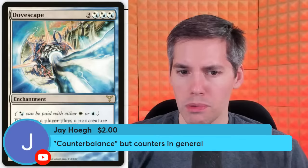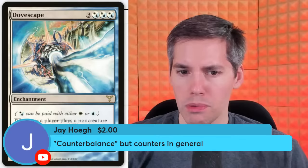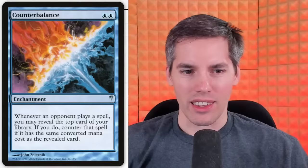Next super chat from Jay with Counterbalance, but counters in general. This one's awkward — it's also a bit iffy because you may not counter anything. It's a gamble. Enchantment: whenever an opponent plays a spell, you may reveal the top card of your library. If you do, counter the spell if it has the same converted mana cost as the revealed card. So you are punished for playing something first — you're gambling. Maybe it resolves, maybe it doesn't. After someone plays a spell, everyone else can play spells because you know it's like a 2 or 3 drop on top.